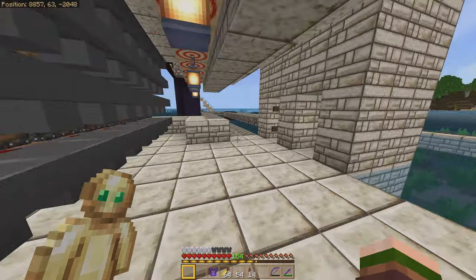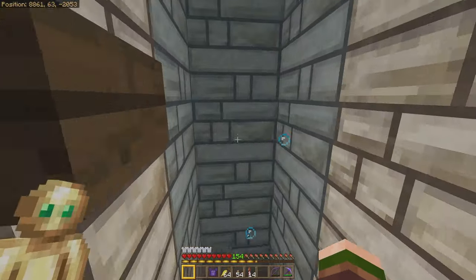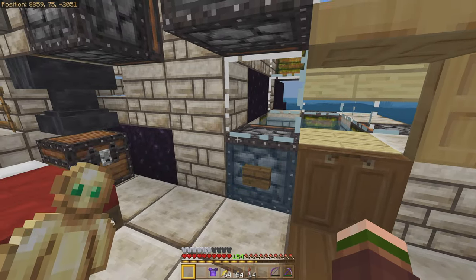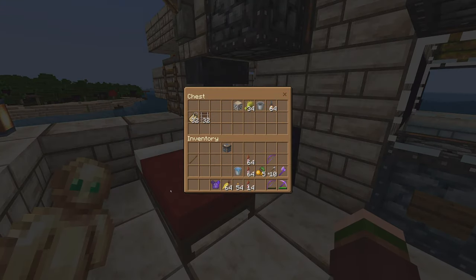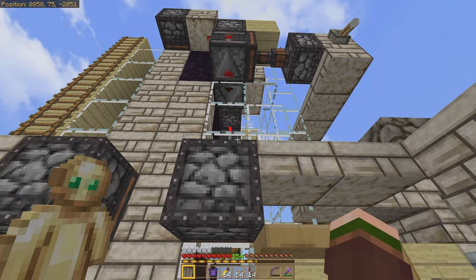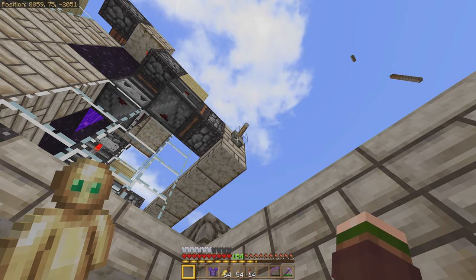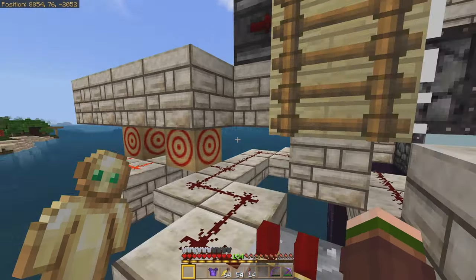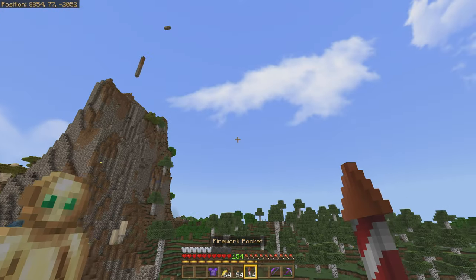Now that we have elytras, we actually have a very unique opportunity available to us here — and that is clearing out all of these floating blocks that we left here. What is making noises up here? Things need to stop making noises. Now that we are here, oh, here it is. This thing's on — turn that off. Why did I leave that on? I must be crazy. We have a unique opportunity to clear out all of these floating blocks that we left here.